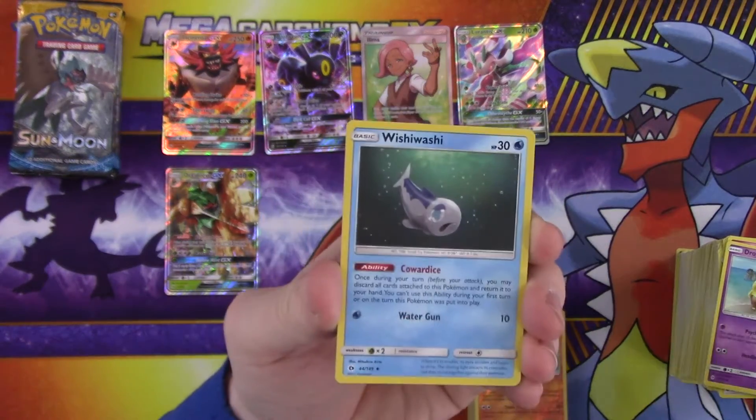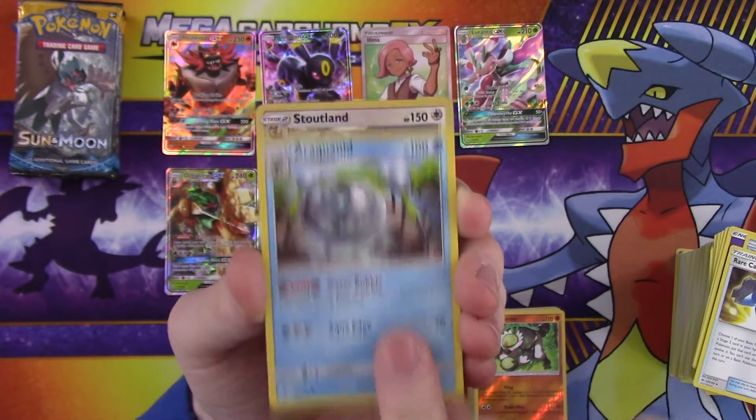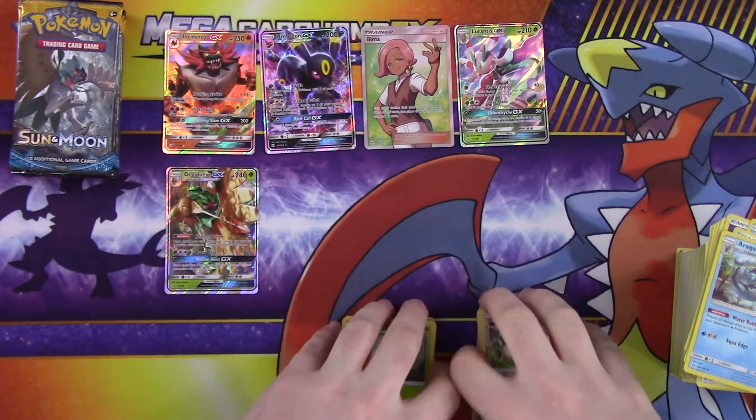Alright, so: energy, Wishiwashi, Rare Candy, Oranguru, reverse rare Stoutland, and a rare Parasect — because you can never have too many Parasect.